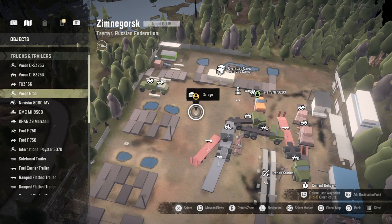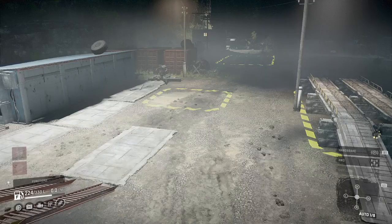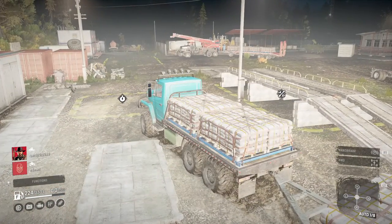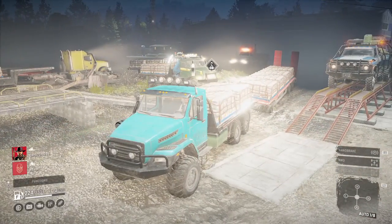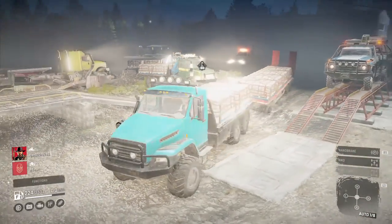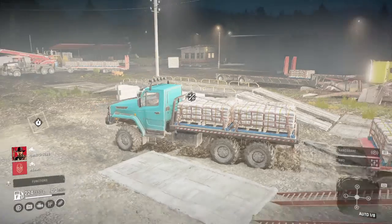What you do is you go right here to Zumenberg and start this mission here. It's a little time trial thing. We went over to Drown Lens and picked up a bunch of cement just to make this a little faster.